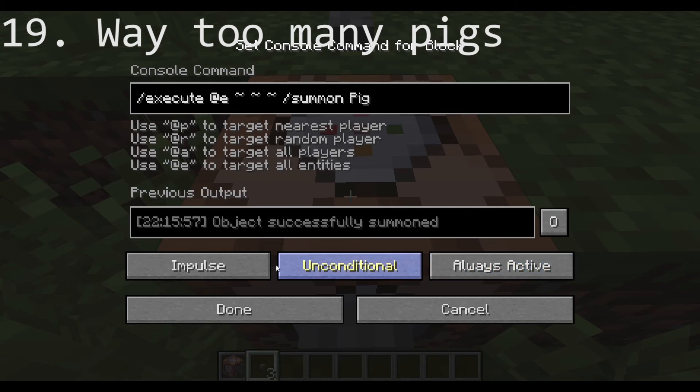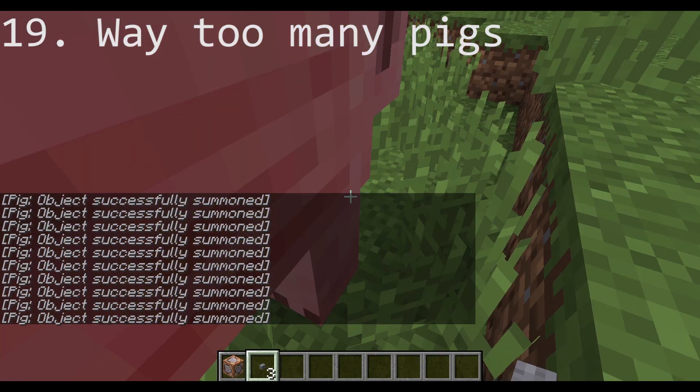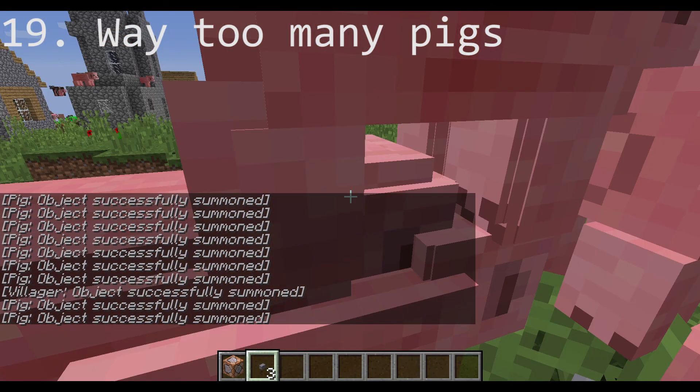If you summon pigs at every entity repeatedly, then your world will have way too many entities. This will cause your friend to lag a lot, which is great when trolling.